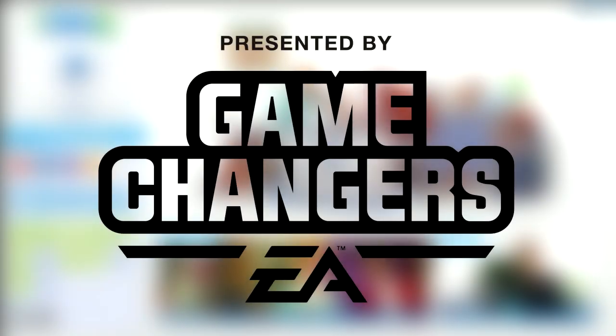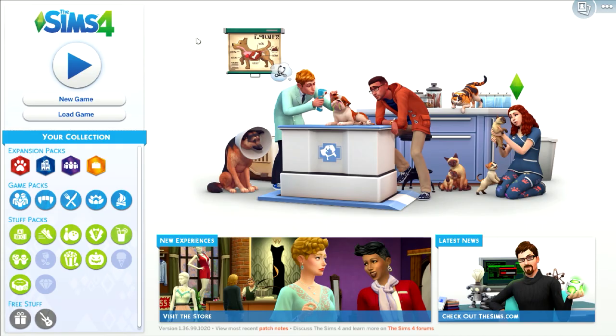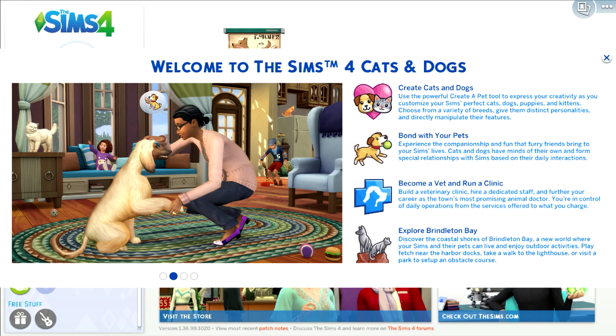Hey guys and welcome back to another video. Today I'm bringing you a first look at The Sims 4 Cats and Dogs Create-A-Sim. I was given an early access code from EA, so thank you so much for this opportunity. I'm just trying to keep my cool because I'm way too excited. So this is the loading screen for the Cats and Dogs expansion pack. Let's go ahead and hop into Create-A-Sim and take a look at all the new stuff.